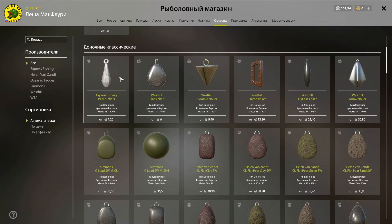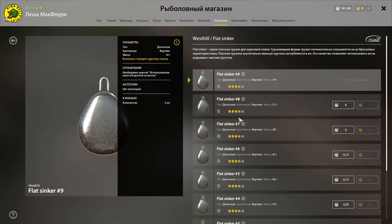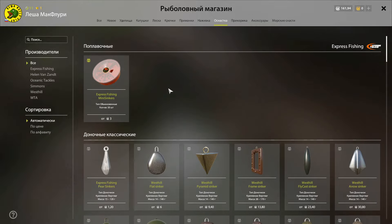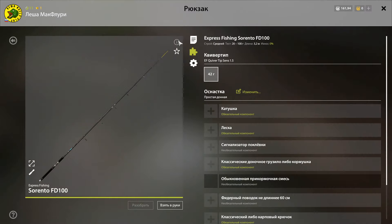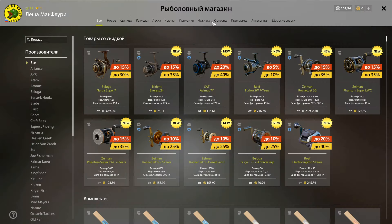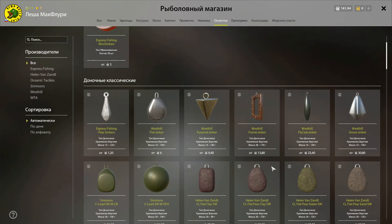Крючки берём крошечные 22-го размера — недорогие, но вполне подойдут для ершей. Следующим элементом снасти будет доночное грузило — оно требуется для погружения снасти на глубину. Для фидеров ещё используются кормушки с прикормкой, но об этом позже. Выбирая грузило, обязательно ориентируемся на тест удилища — вес оснастки не должен превышать тест. Наши палки держат от 20 до 100 г.